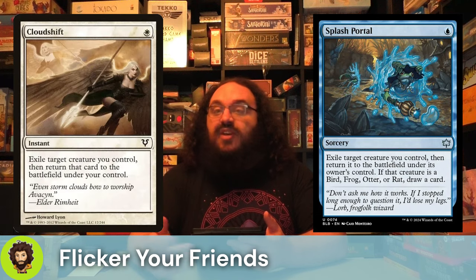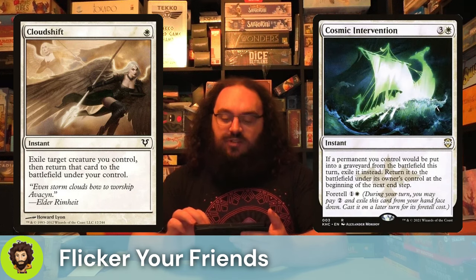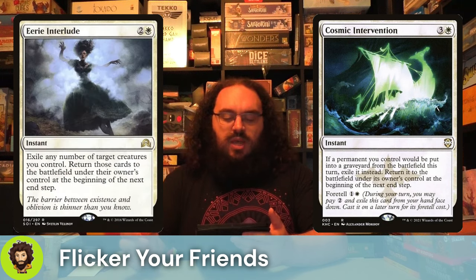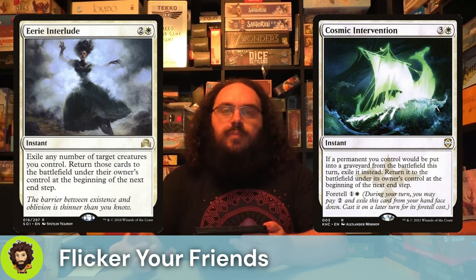Moving down into some faster ways of doing things — that's right, we're talking instant speed. We have Cloud Shift, Cosmic Intervention, and Eerie Interlude. Eerie Interlude is worth talking about for a moment because they don't come back until the end step, so you really wanna save your Eerie Interlude for a board wipe situation.